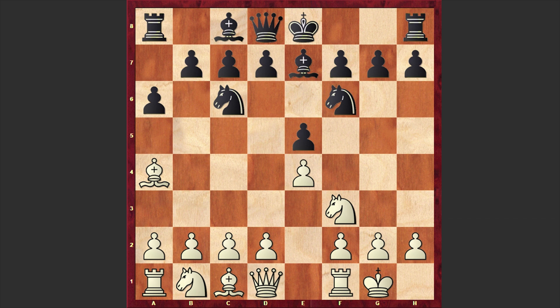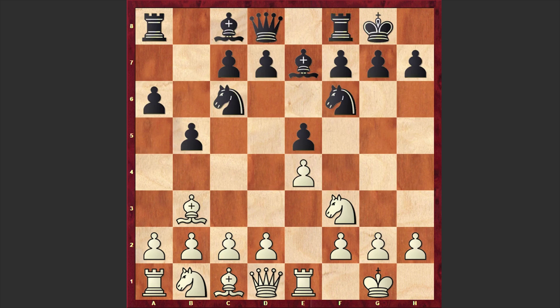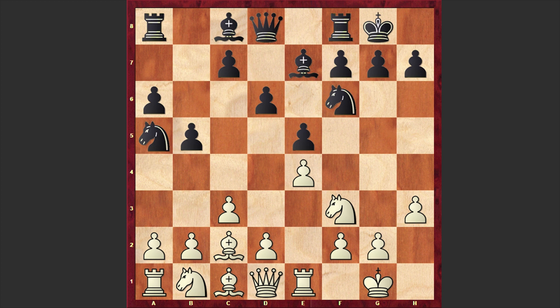Re1, b5, Bb3, black castles kingside, c3, d6, h3. I have to tell you that these are positions which have been seen thousands of times, and we are probably in the most popular line of the Spanish game: c5, d4, Qc7, Nd2, Nc6.